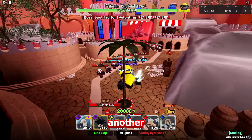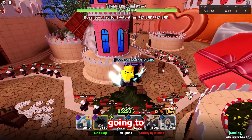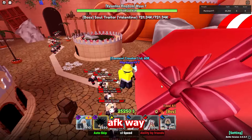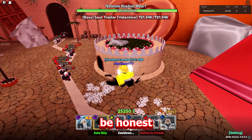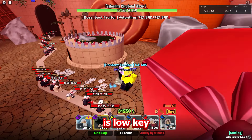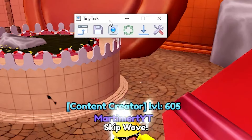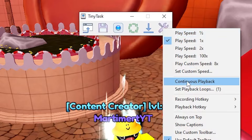Welcome back to another Anime World Tower Defense video. In this video I'm going to show you a great AFK way of getting chocolates, because they suck to get and the level is low-key hard, especially if you are new. So download TinyTask from Google.